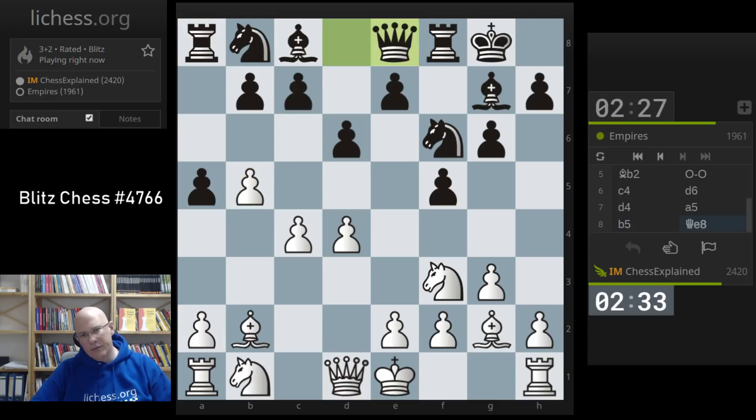A drawback of this move is that after some e5, if I take, he has a c5. I would like to cover with queen b3, for example, but then there's a4, which is quite annoying.